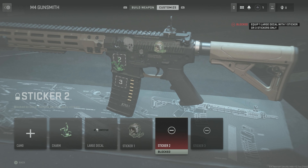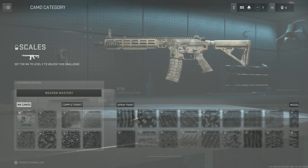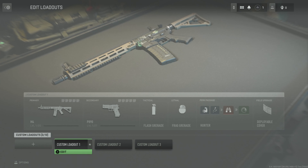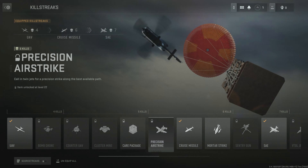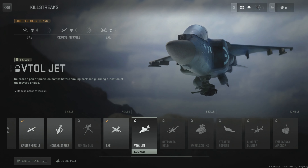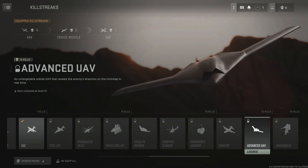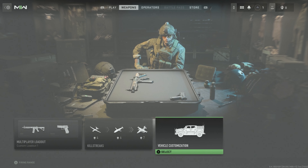Equip one large charm with one sticker or three stickers only. Supposedly you can mix and match camos — not sure if that's actually a thing, haven't tried it out yet. Killstreaks: UAV, bomb drone, counter UAV, cluster mine, care package, precision airstrike, cruise missile, mortar strike, sentry gun, SAE, VTOL jet, overwatch helo, Wheelson, stealth bomber, chopper gunner, emergency airdrop, gunship, advanced UAV.